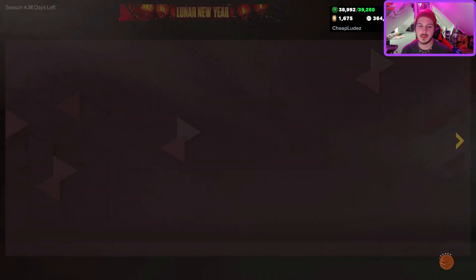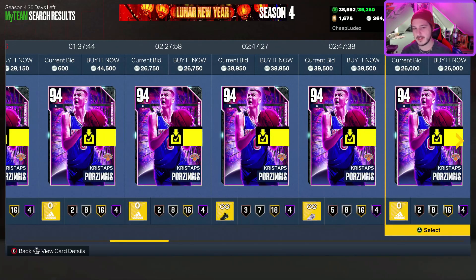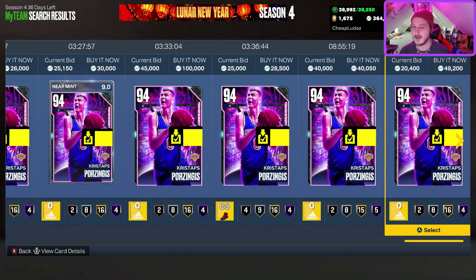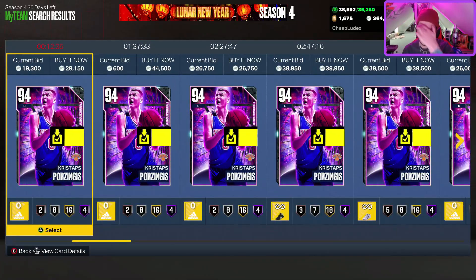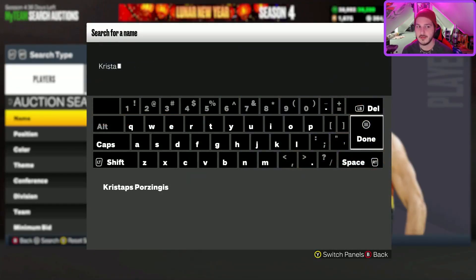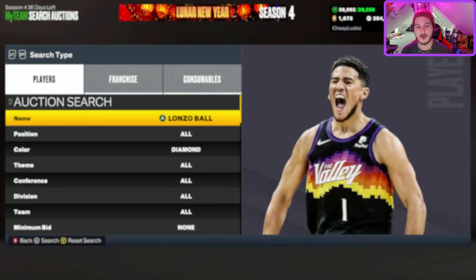Final honorable mention before the top 10: Chris Porzingis. It's Porzingis — I mean, this is all I have to say. We're down bad as far as budget centers in this game, and the fact that Porzingis is still making these lists is telling. I don't personally like his jump shot, but some people are money with it. Most people, if you haven't tried him yet, you probably shouldn't at this point. But 25k is still really good value.